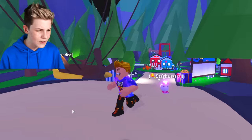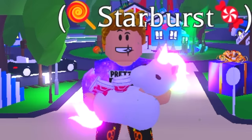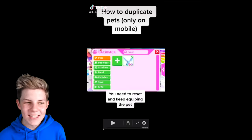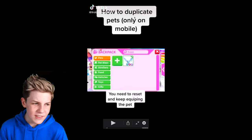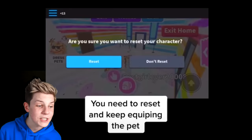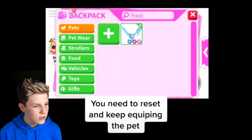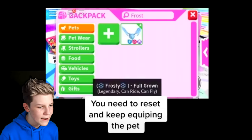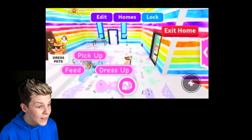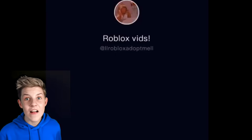Starburst, what hacks have you got for us today? I have quite a few hacks today, I hope that they all work - I think that they do, they look like they work. So let's see what Starburst has for us - here it's how to duplicate pets only on mobile. They pull out a frost dragon, which is pretty cool, and they reset their character, then it looks like they're spam clicking their frost dragon. You need to reset and keep equipping the pet.